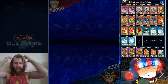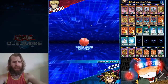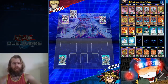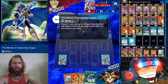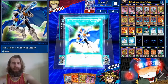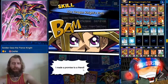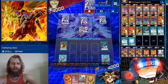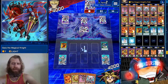Here we are facing a Jackatlas. We're going second, a little bit of a win streak here. We got a Levineer plus our Melody of Awakening Dragon — he's set two. We're going Melody, we throw away our Dragon Levineer, search two more, send one of them back, get our Galloping Gaia — great use of our resources there — then we search our Magical Knight. Really popping off.